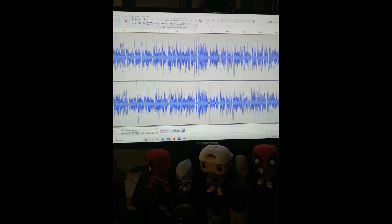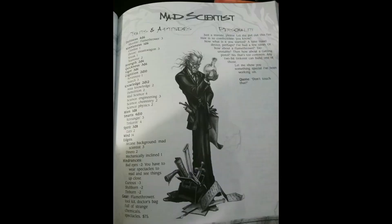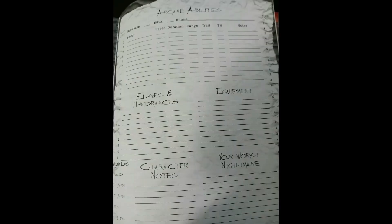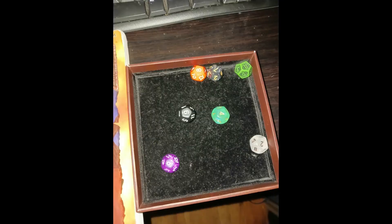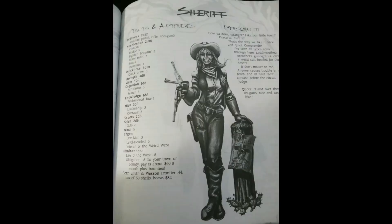Welcome to Bad GM's Campaign Build-A-Log. I'm the Bad GM Wayne Davis, and I'll be your guide as we build an entire campaign for your group from scratch, from a starting location to character creation and scenario building. We're using the Deadlands Classic system, and any reference we make to the books in that line are for entertainment purposes only, as they are trademarked and copyrighted properties of Pinnacle Entertainment Group.